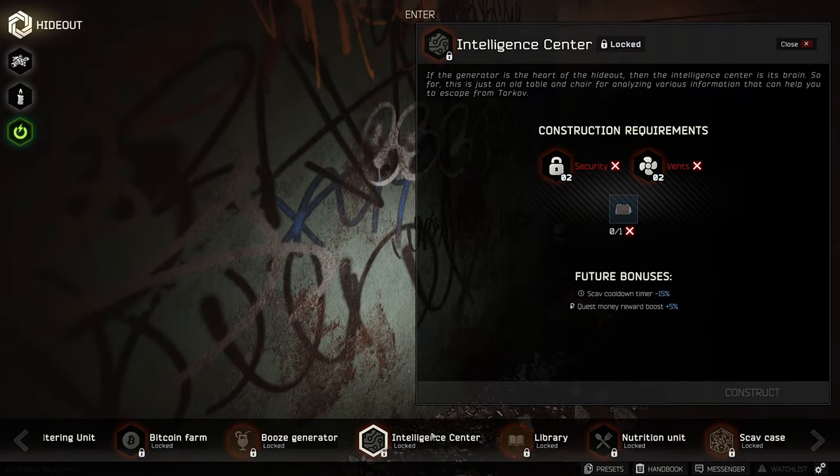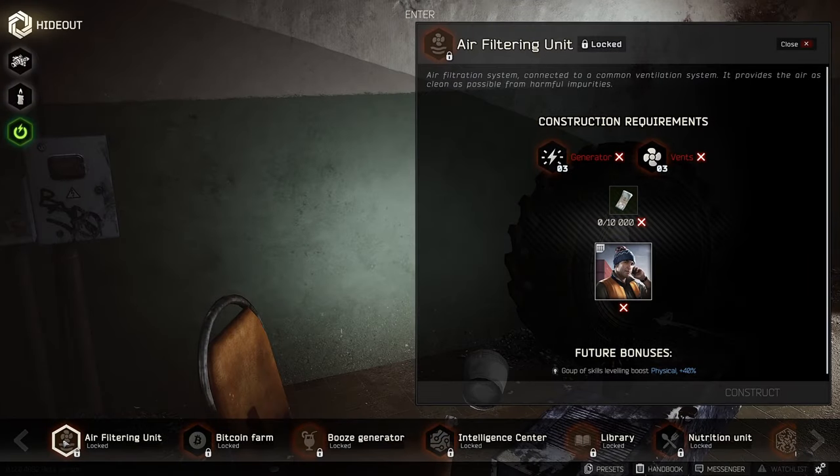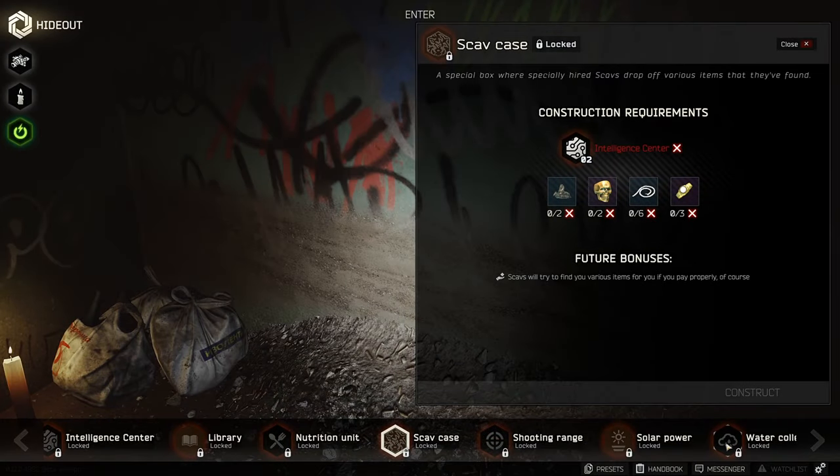Nikita said in the patch 0.12 podcast that some upgrades will let you reduce the scav timer. I'm not a big fan of this to be fair — I think the scav timer for early levels should be much lower to help new players. Then it could increase as you gain levels and then hideout upgrades could lower it, but it is what it is.